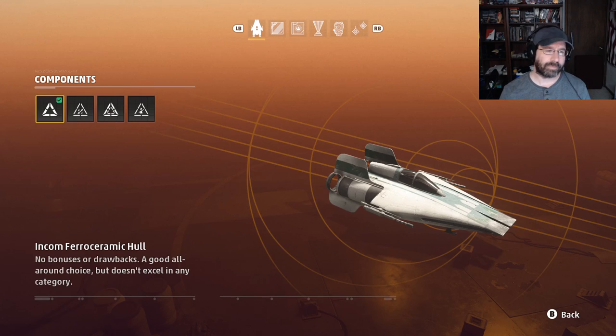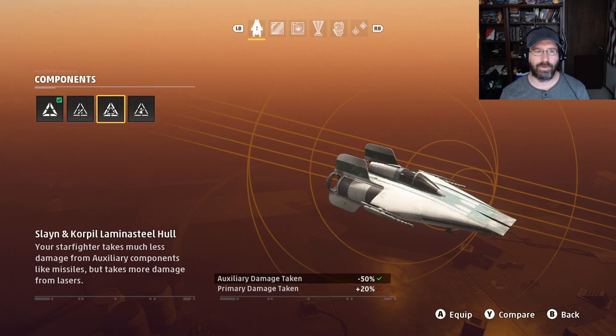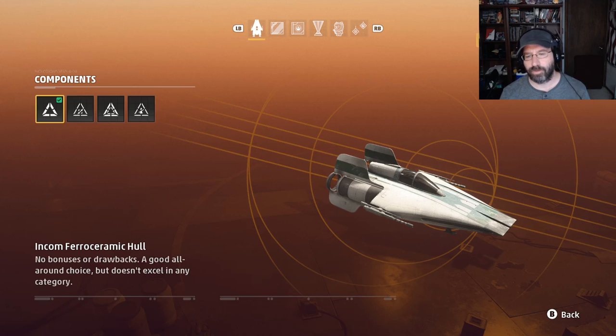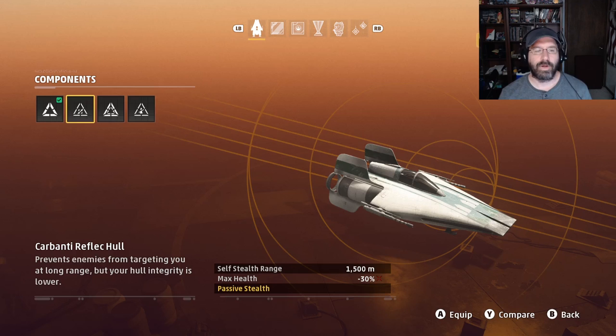On to hull. There is really only one good choice. There's the standard ferroceramic hull with no bonuses or drawbacks. There's also the reflect hull, which has a passive stealth built in — at long range you can't be targeted. But that's a really long range, and most dogfighting happens within that range, so it's not that great. The loss of health really hurts too. You don't have a lot of health with the A-Wing to begin with, and losing 30% just to get a minor passive stealth that's really only going to help when you spawn is not worth it.